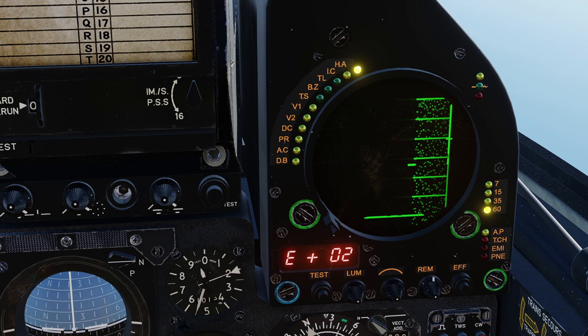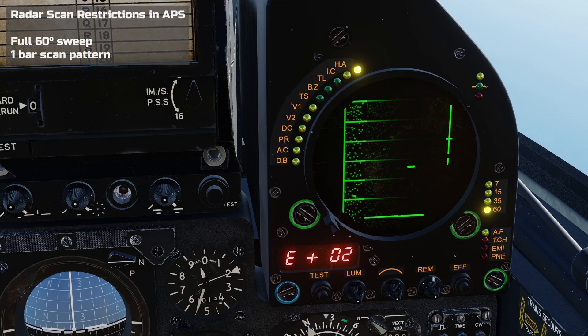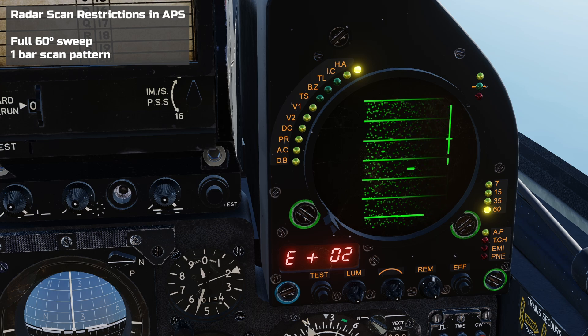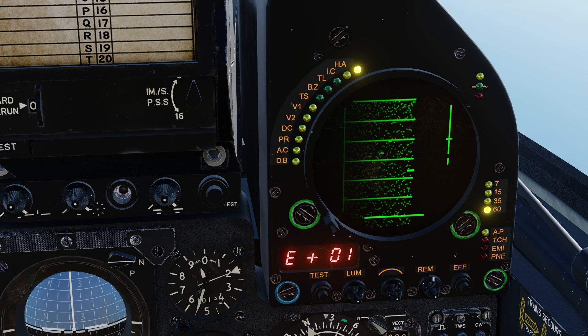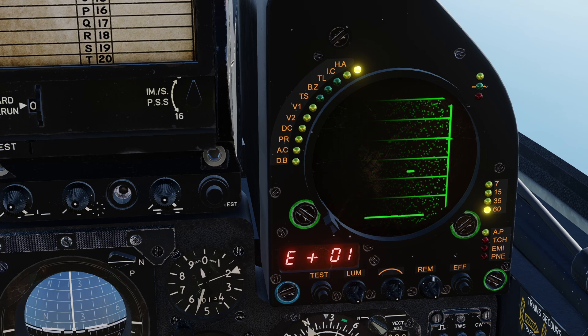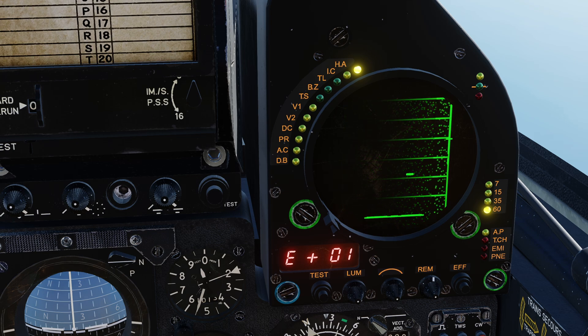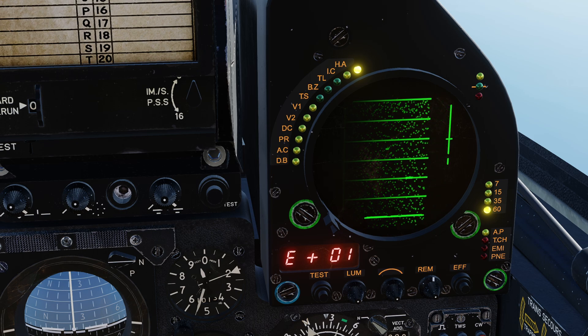This allows us to maintain situational awareness on other radar contacts. When an APS Track While Scan lock is achieved, the radar restricts itself to a 60 degree, one bar sweep, regardless of the settings set by the pilot using the relevant switches. As the radar makes its sweep, it will re-scan the lock target and re-center the antenna — and hence the Alidade's strobe — over the target in terms of bearing and distance. In other words, the pilot no longer needs to manually steer the radar antenna. The position of the strobe marking the target indicates the range and bearing, which can be discerned from the markings on the radar scope.